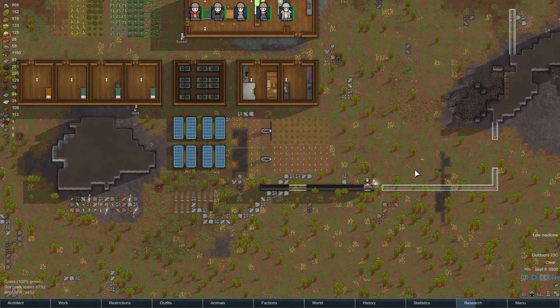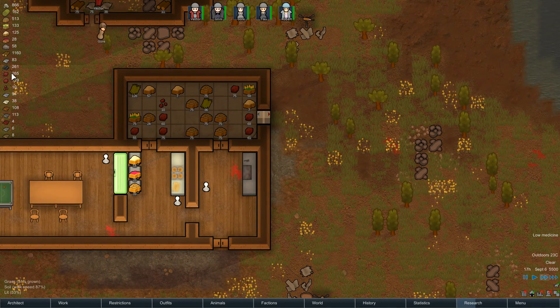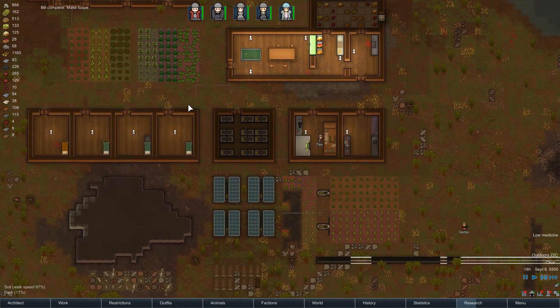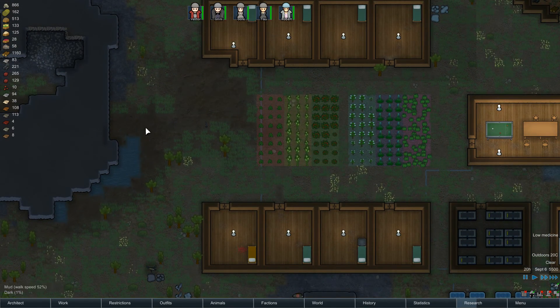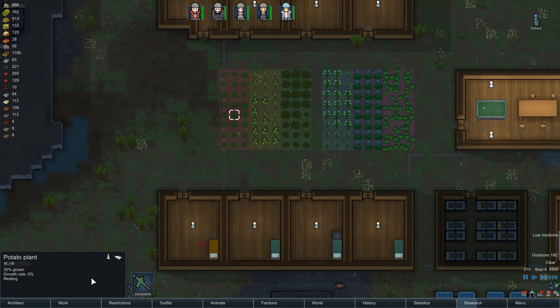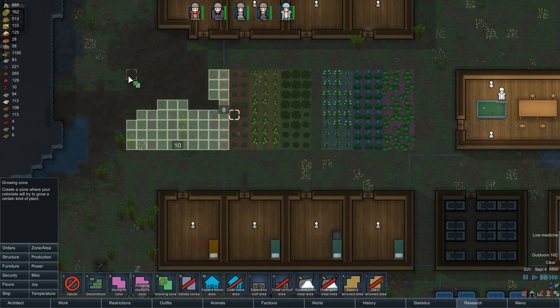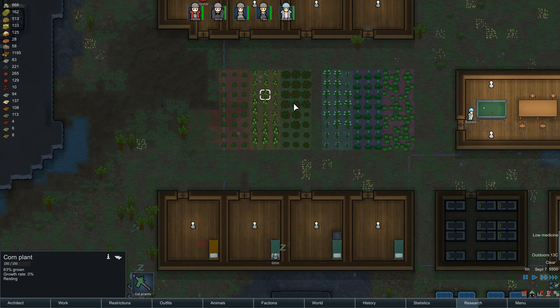Grim and Vector are building our slate wall. How's our food situation? I think it's pretty good. We've got a toque. I wonder how far we could expand our farm here — I know this soil is not very good for growing things. Is this just potatoes? Let's expand our potato field. Growing zone — maybe just double the width. And then what else? Let's see: corn, strawberries, cotton, Devilstrand — how would you say that?